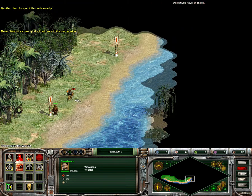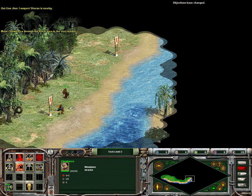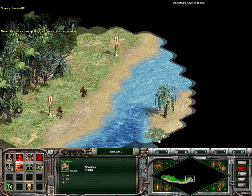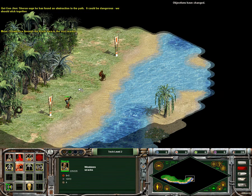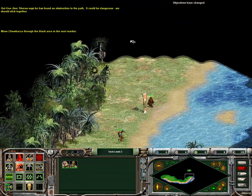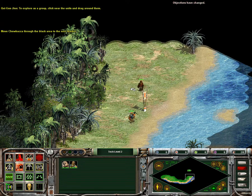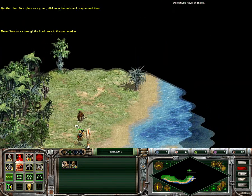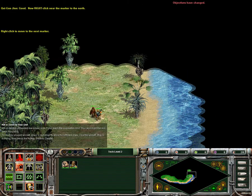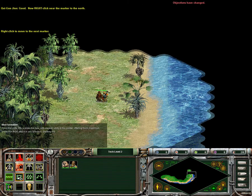It clears up as Chewbacca moves towards him. Move towards the next marker. Chewbacca says he's found an obstruction in the path — it could be dangerous. We should stick together. To explore as a group, click near the units and drag around them. Now right-click near the marker to the north.